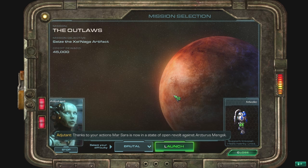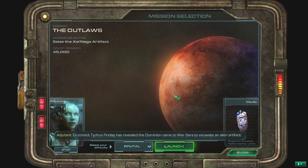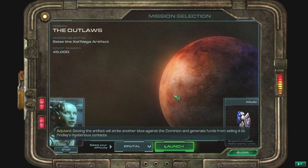Thanks to your actions, Marsara is now in a state of open revolt against Arcturus Mingsk. Ex-convict Tychus Findlay has revealed the Dominion came to Marsara to excavate an alien artifact. Seizing the artifact will strike another blow against the Dominion and generate funds from selling it to Findlay's mysterious contacts.